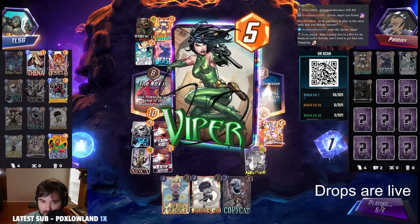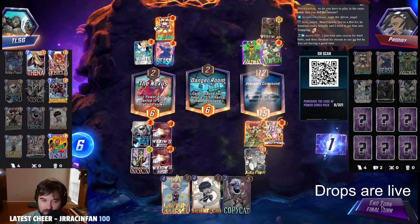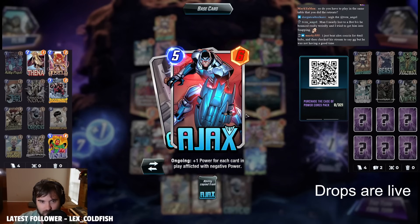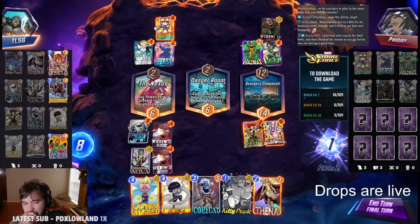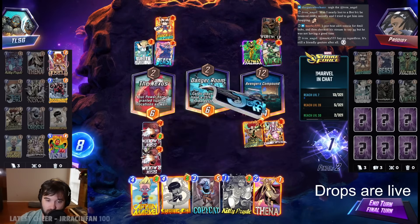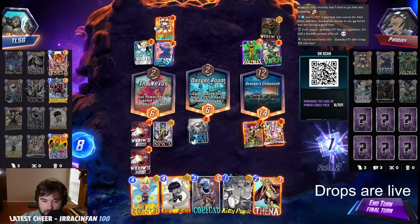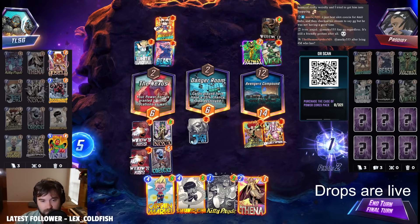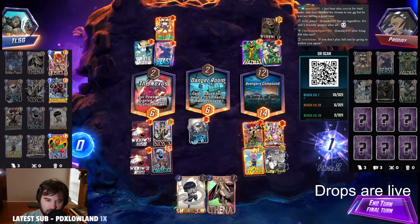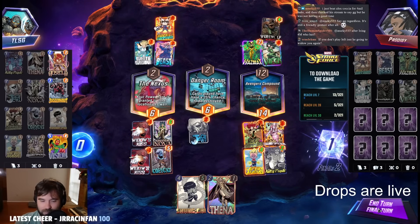That is a nine-power Captain Marvel. The Viper comes in, brings the Wolf over, the Hazmat comes in, bumps up our Francis — which they don't know that we have. The ongoing doesn't calculate until it's on the board. My only fear would be Shang-Chi at that point, but I think it'd be a really hard stay for them to stay with just a Shang-Chi here. So maybe it becomes Copycat, Captain Marvel, Kitty Pryde. That's what we're going to go with.